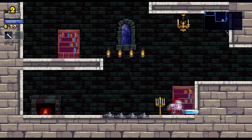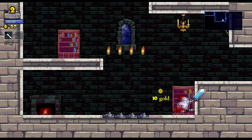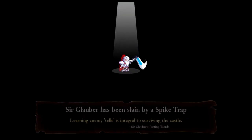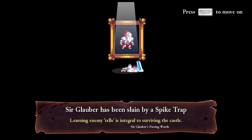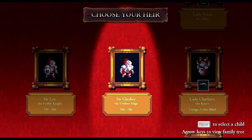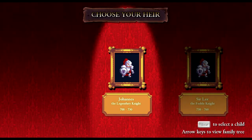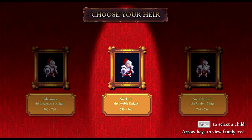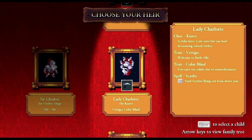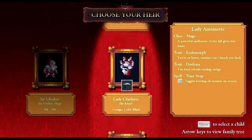My goal for these first few levels is to explore, though I'm probably gonna die a lot. And he did not last very long. You'll notice characters have different names — Johannes is reported as the legendary knight, the father killed before the game starts. Sir Lee was the first character I played as, named 'feeble' because I only killed three or four enemies. Sir Glauber was called 'the useless mage' because I think he only killed one thing.